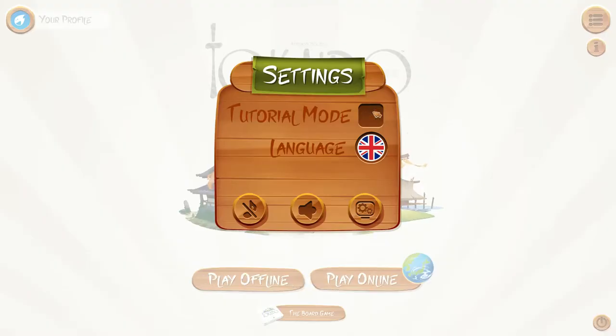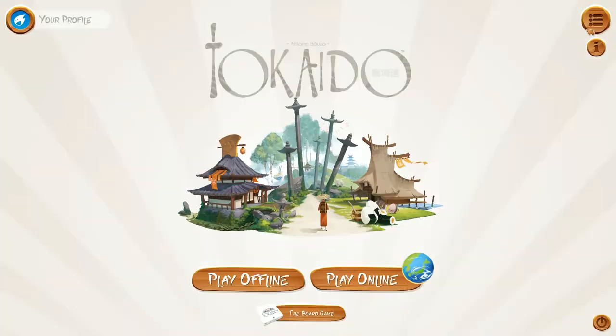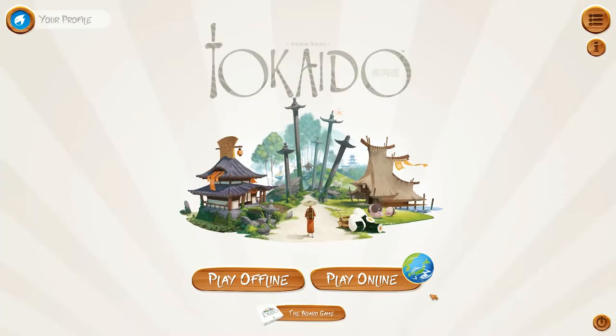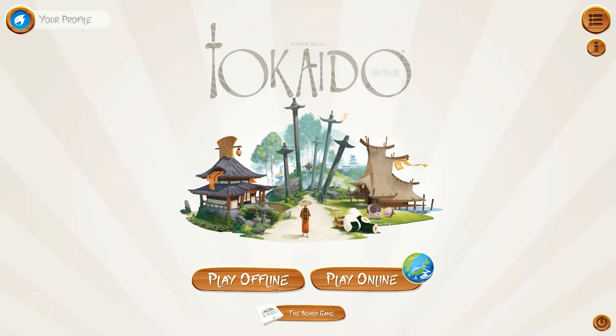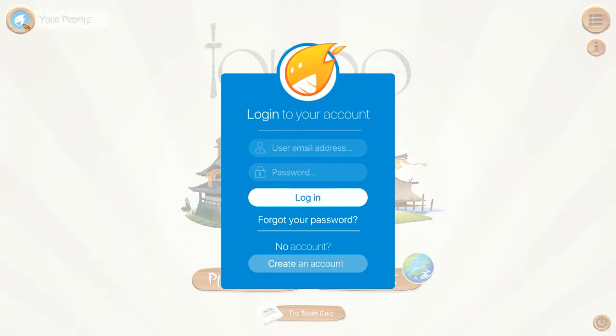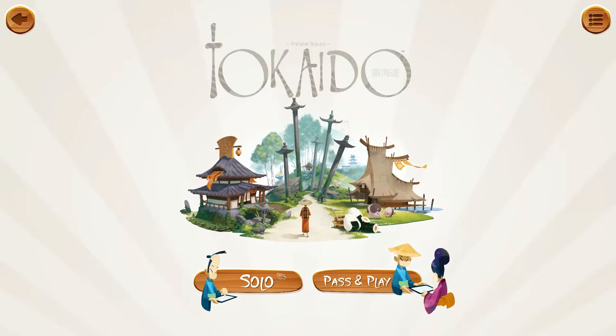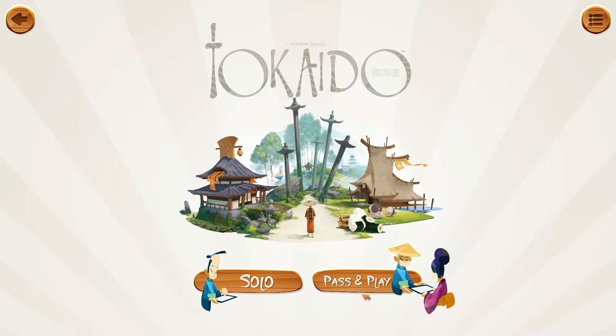I'm going to go ahead and turn tutorial mode off because I already know how to play. There are sound and music toggles, and an advanced graphics section with frame rate, anti-aliasing, and enhanced camera settings. With tutorial mode off, we have different options — there's a tutorial mode option, and we have the option to play offline or online. To play online, I'm assuming you need to create an account; there's a 'Your Profile' button in the upper left corner. We're going to play offline today and do pass-and-play, that way I can show off different examples.